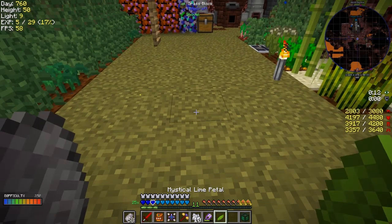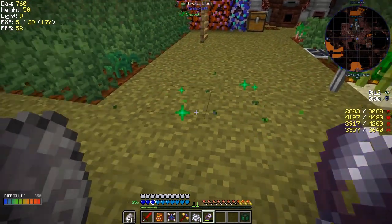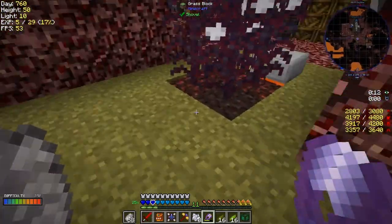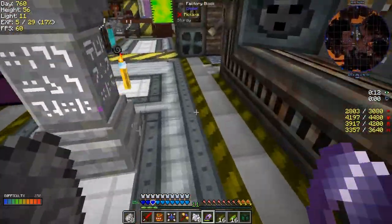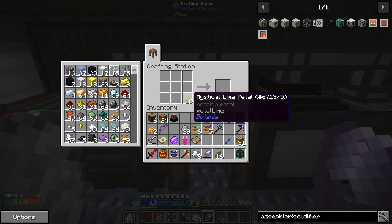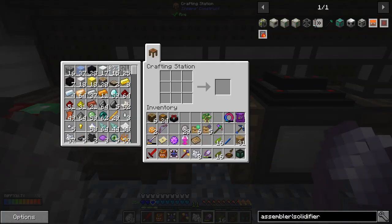It doesn't seem to be mending my shears, which is a bit of a shame. So I should have plenty of each — 16 of these and 16 of those. That's a tree I found in the Twilight Forest, I don't know how it got here. Let's go and pull the dyes up — we should have the petals we need for the colors. I'm actually not sure why they removed the recipes for those other items.